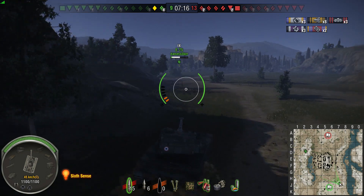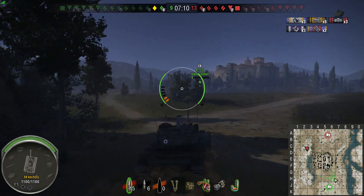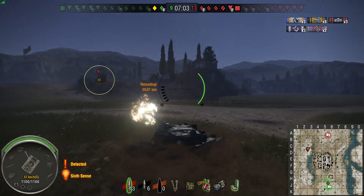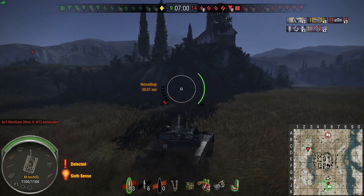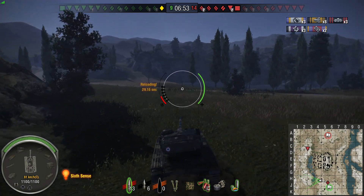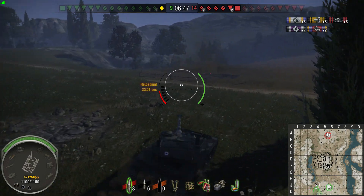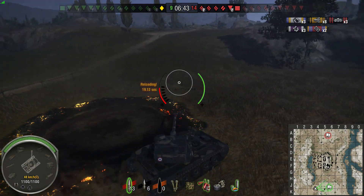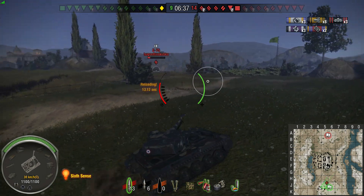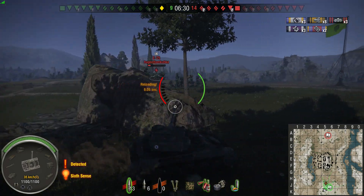39 seconds full reload time there — pretty long reload. I imagine that's with a gun rammer as well and also with coffee or whatever the French premium consumable is. You can see the accuracy on the move there, not very good. You can't mount vert stabs on this either, so that's never something you're going to use too much. Again though, that is going to be good practice for the Bat Chat — because the Bat Chat, although it can mount vert stabs, is pretty crappy at shooting on the move. With this tank and the Bat Chat, you're either going to be hidden and sniping, or circling people and getting right up close before you start firing shots.